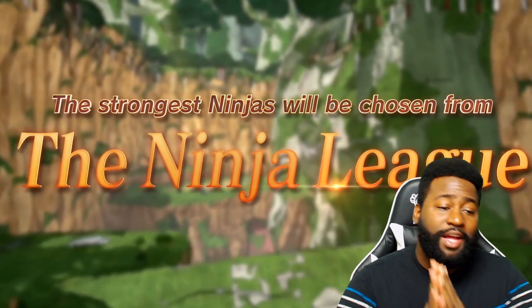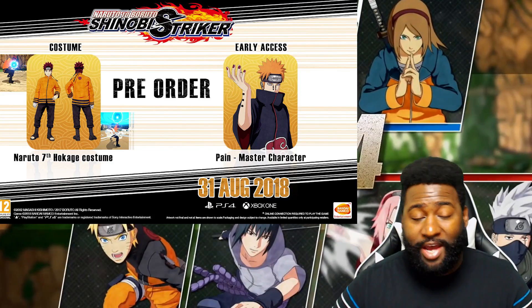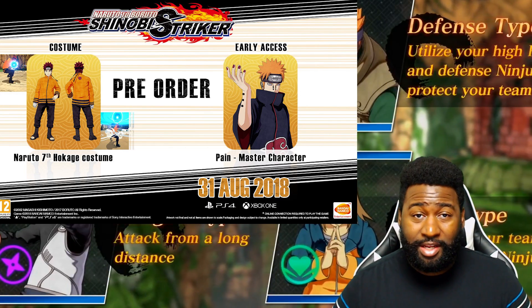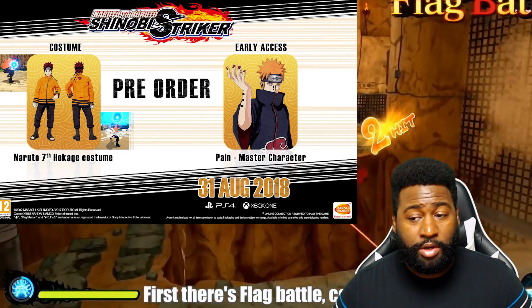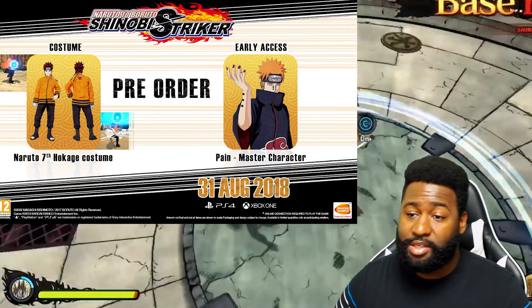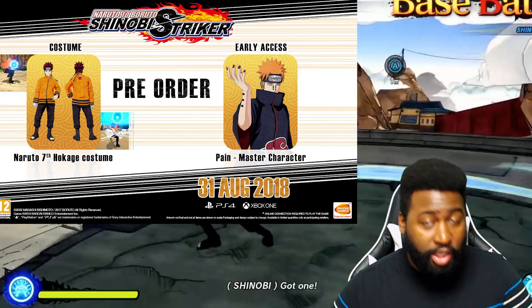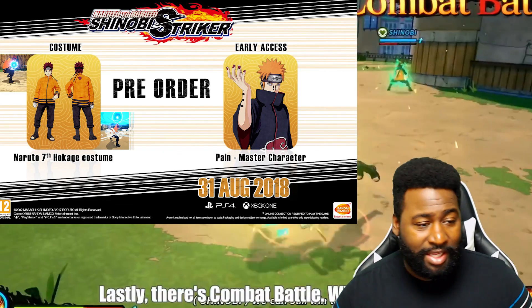The first pre-order bonus is Pain unlocked as a master character from day one. You don't have to pre-order to get him — I'm pretty sure he'll be unlockable later in the game — but if you pre-order you'll have Pain from day one and be able to learn his abilities immediately. I don't know exactly which abilities will be learnable, but you'll get him as a master right away.